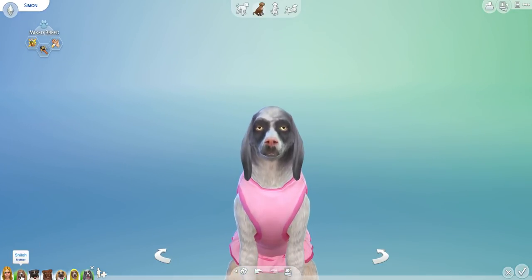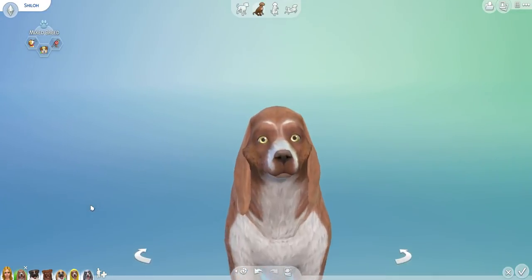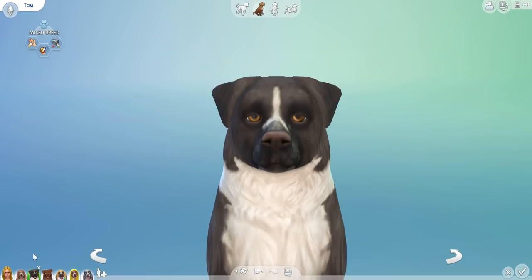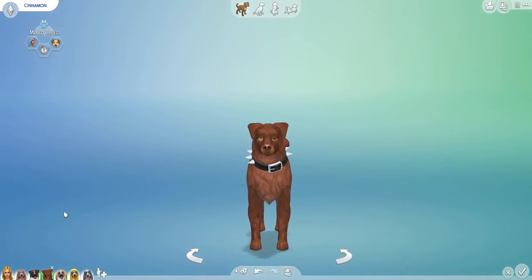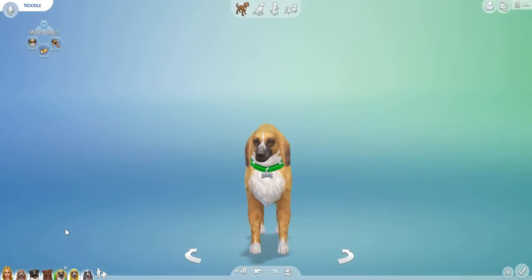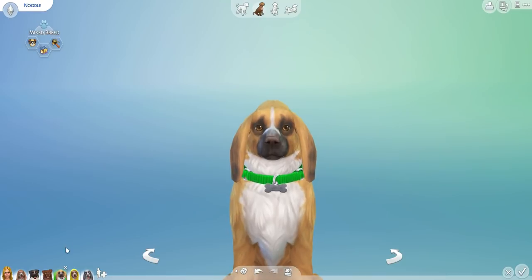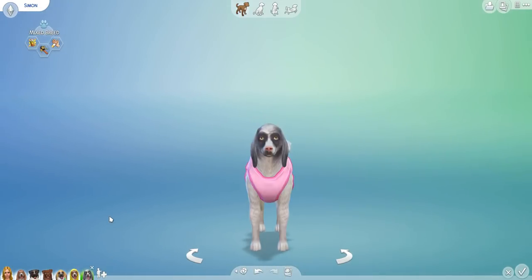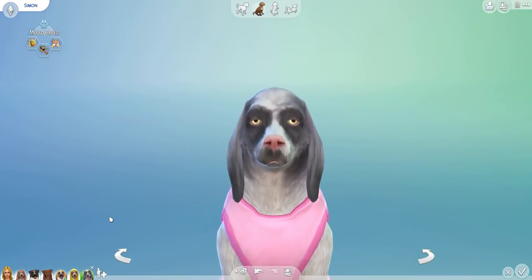Let's have a look at the family: we had Shiloh the mum with the little white brows, Tom the dad who looks way too cool for everyone, Cinnamon with the mixed eyes, Noodle with the little green collar, Rose in a high-vis hoodie, and Simon in his wonderful tutu. So, who is your favourite doggy? Let me know in the comments below. I hope you enjoyed this episode, Wishlings! If you did, please like, share and subscribe. Happy simming, everyone!